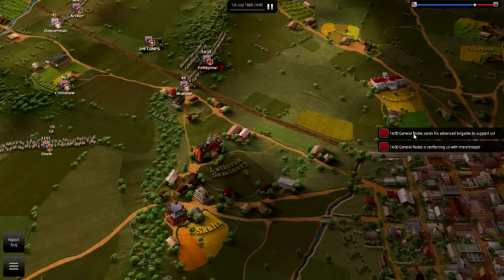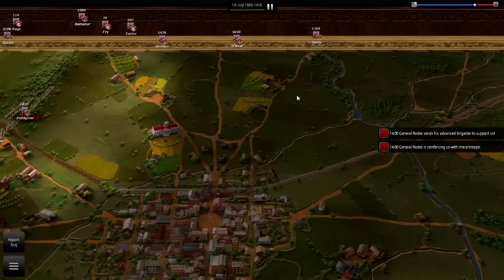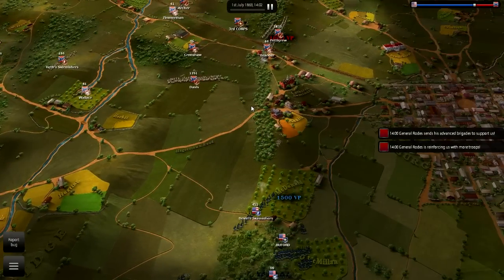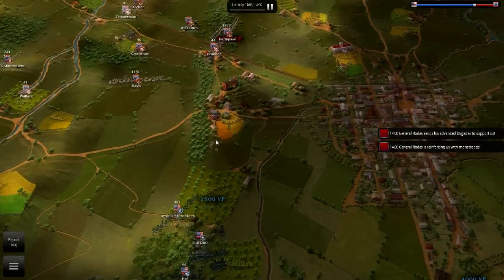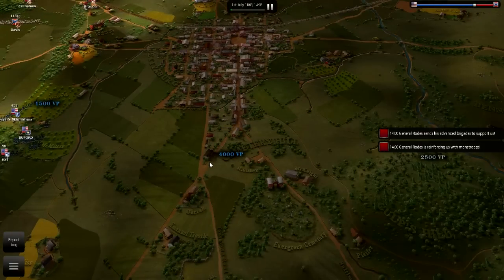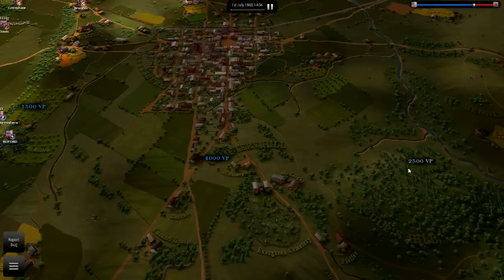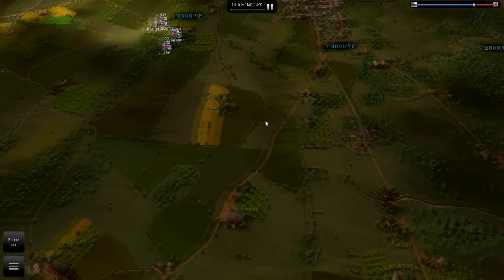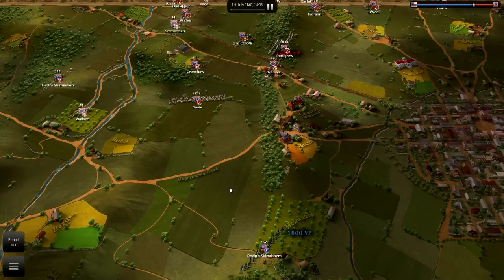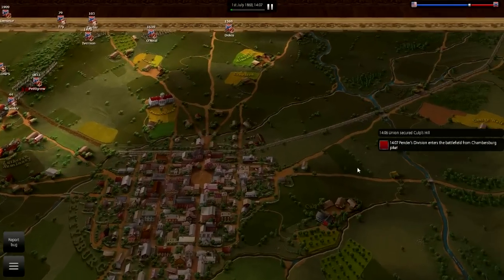Let's go ahead and fight. General Rodes's division is arriving right away — that's part of Ewell's 2nd Corps — and there are quite a few reinforcements coming onto the field. The enemy hasn't been driven from all of Seminary Ridge; we took part of the seminary but not the actual ridge. Cemetery Hill is worth 4,000 points and Seminary Ridge is worth 1,500. The enemy still holds the southern portion of Seminary Ridge, so we definitely want to take that so we can swing east, then secure Cemetery Hill and Culp's Hill.